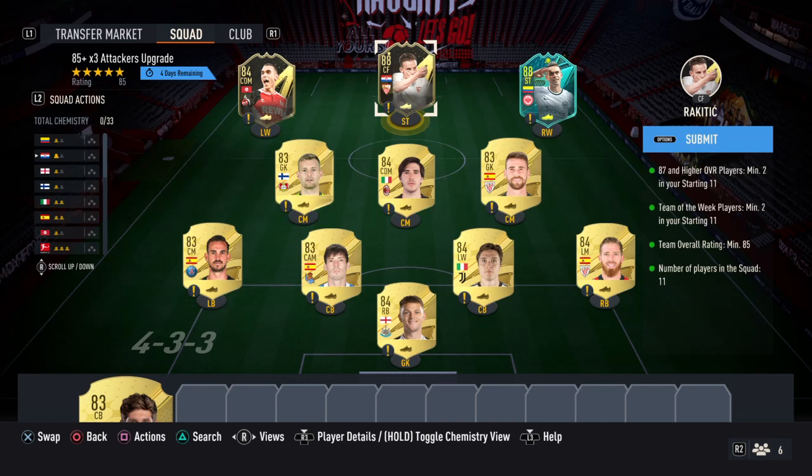I'm going to say this one's particularly overpriced, but for the requirements we have 28 87s or higher. I've gone with 88s just because of untradable fodder, two informs — again untradable fodder — and an 85-rated squad.